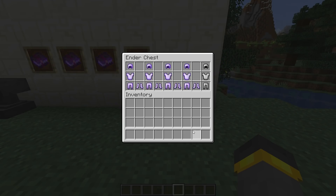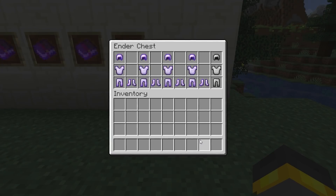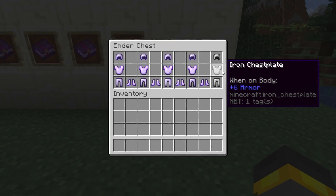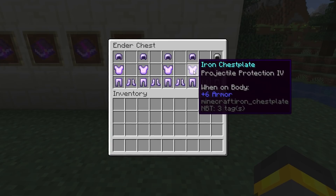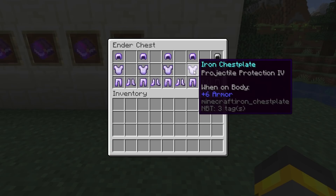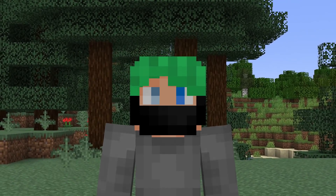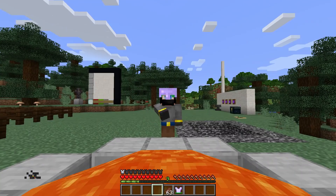We're going to run three tests for every type of protection. In test one, we'll use one piece of plain unenchanted iron armor. In test two, we'll get protection four of whatever type we're testing and put it on one piece of armor. In test three, we'll put two pieces of protection four armor on. One last thing: it doesn't matter where the protection four is — helmet or chest plate, it does the same thing.